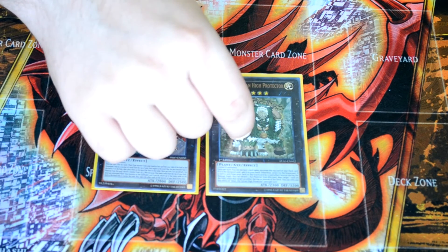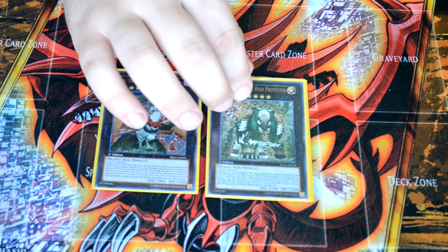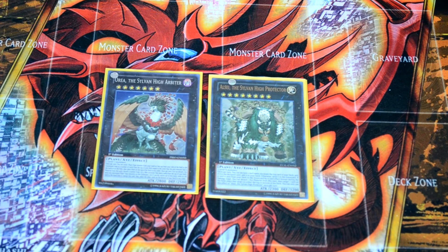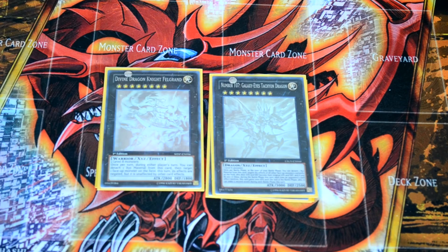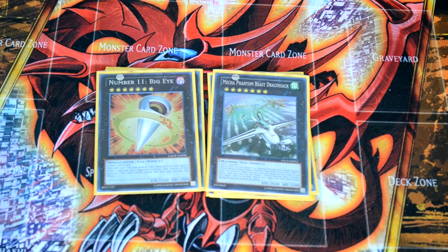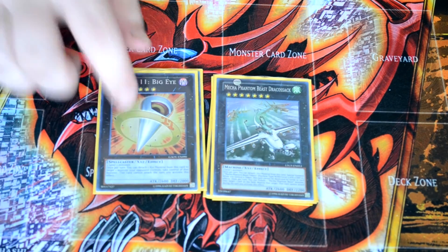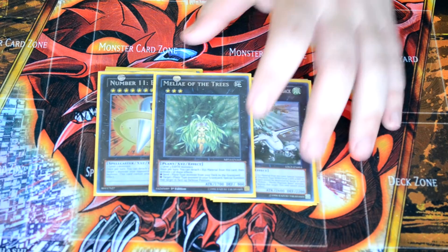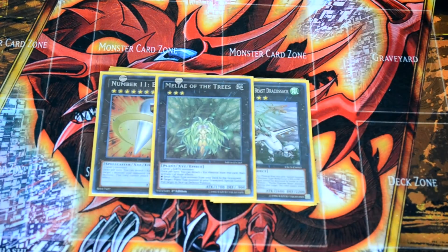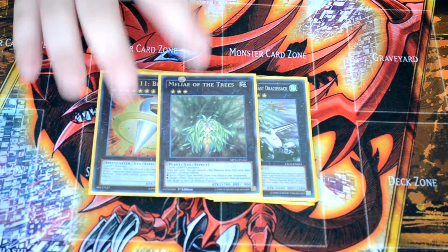ACV has 3,200 defense and helps set up combo plays. For rank eights I go into either Tachyon or Felbrand — both are for negating effects. Felbrand's great because it works on either player's turn, and Tachyon's great because it's 3,000 attack. For rank sevens, Big Eye and Draco-sack are the staple rank sevens — get rid of problem cards with tokens or tribute to avoid something like Skill Drain, and steal monsters. My final Xyz is Malaiya of the Trees, which lets me reuse Lone Fires from the graveyard. With three Marsha Leafs and two Peacekeepers it's easy to get two level threes on board to go into it.